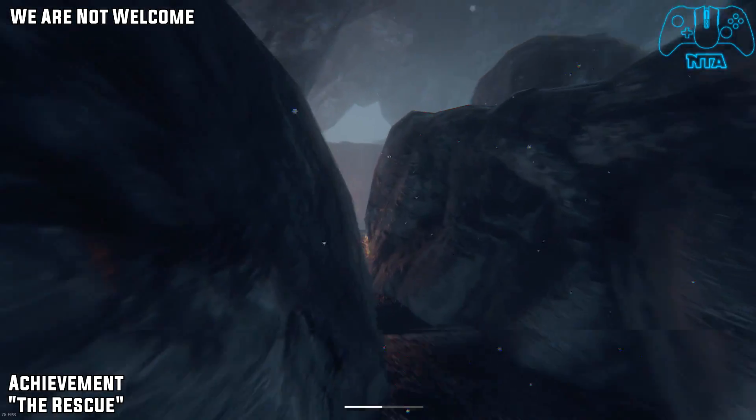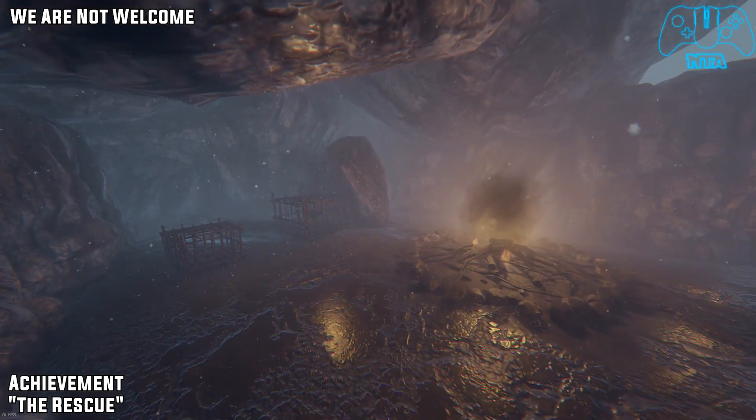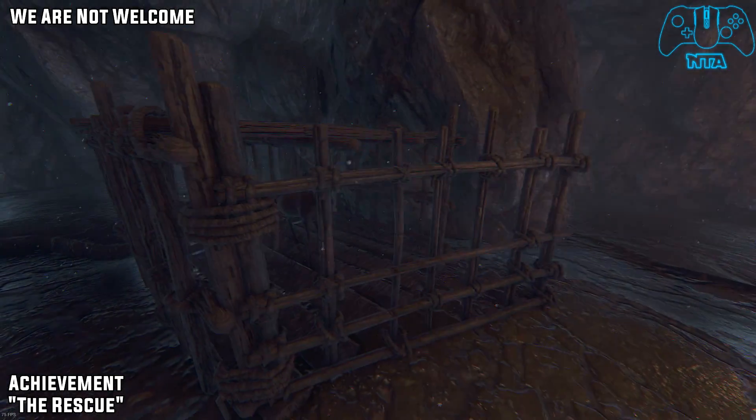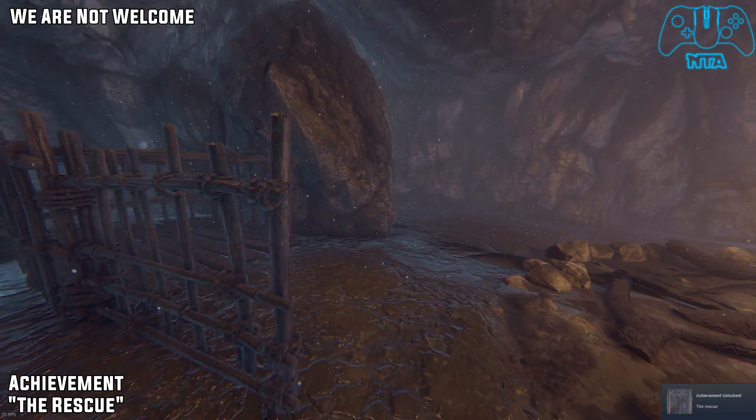After finishing that mission, we are now onto We Are Not Welcomed. As soon as you find the campfire, you will find a deer trapped in a cage. Pretty much all you have to do is just rescue the deer and you get the achievement called The Rescue.